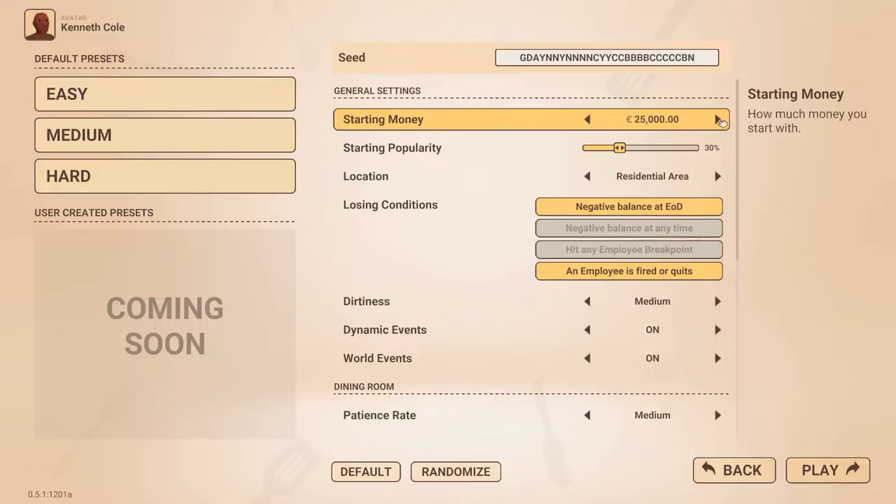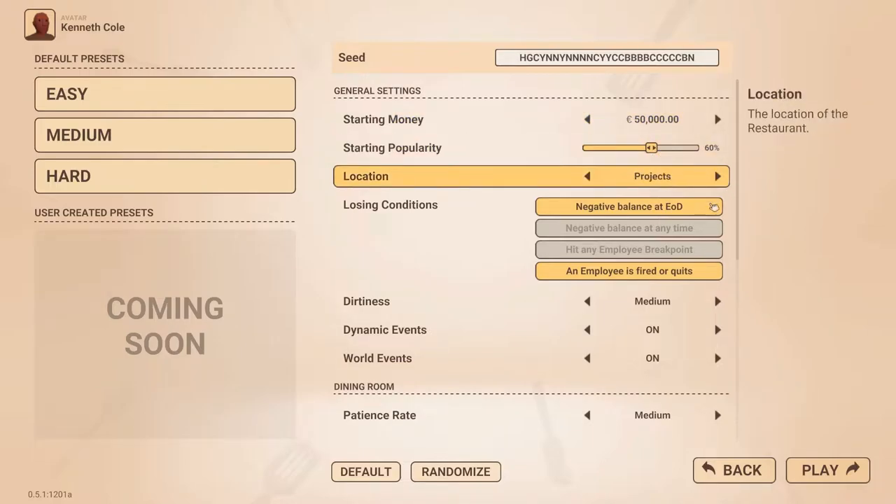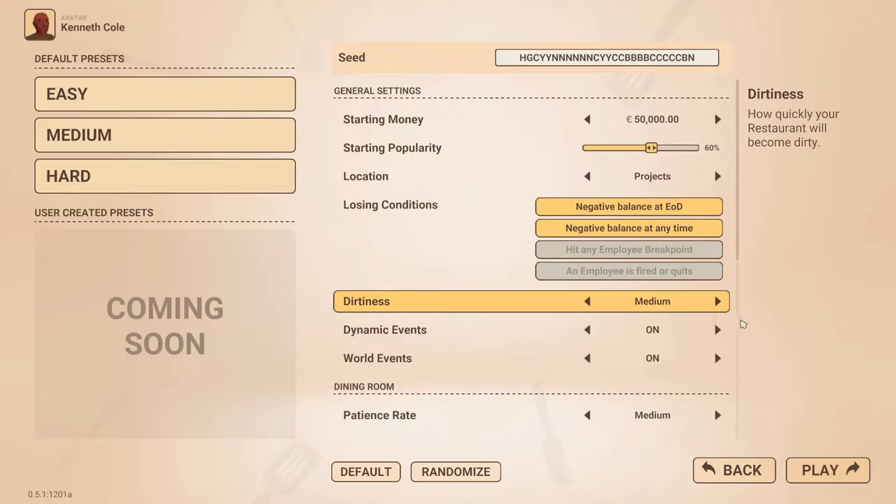Under general settings, you can adjust starting money, popularity and restaurant location, define losing conditions and toggle dynamic and world events.